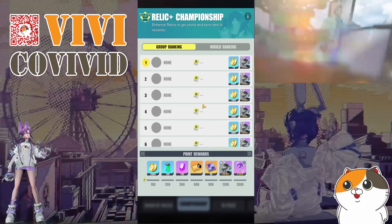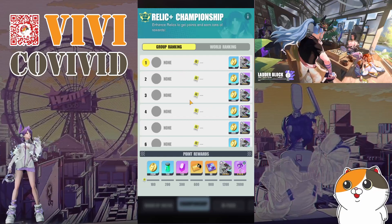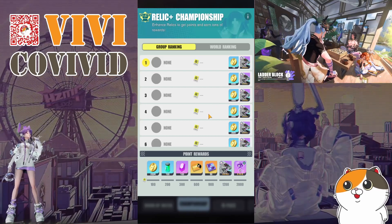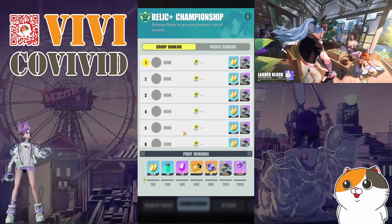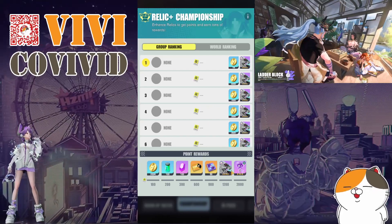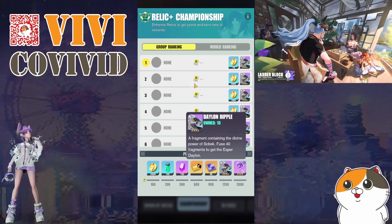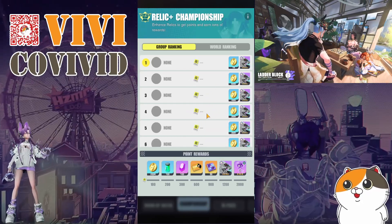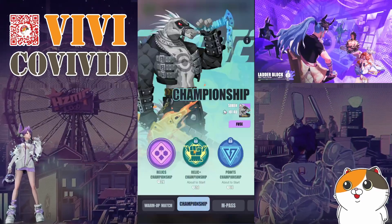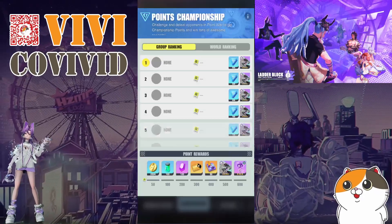That's the strategy for stage two. And again, if you cannot win in your bracket during stage two, don't force yourself to keep upgrading relics just to compete. As long as you reach the point rewards threshold here, you'll still get your Daylon. Don't try to compete with everyone — just keep playing at your own pace. That's my strategy for stage two.